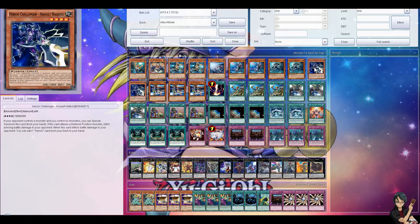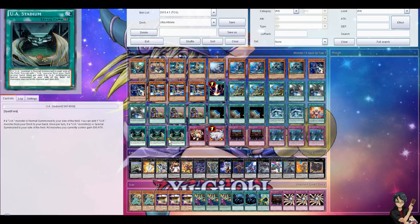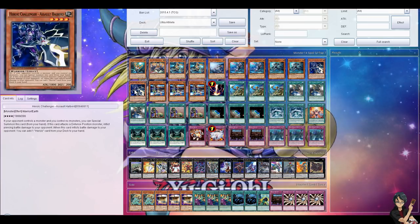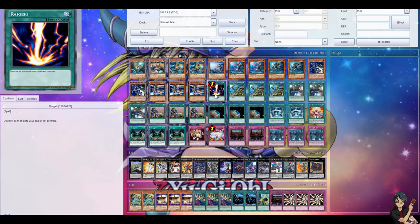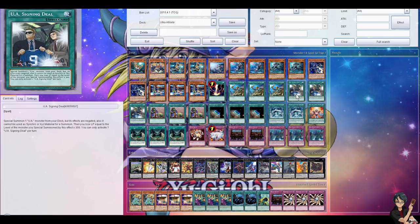Next up, Assault Halberd — Heroic Challenger, sorry. Basically it's like a Cyber Dragon: if he does battle damage (which he does with pierce) you can search the other one. Really nice, it opens up rank fours, and sometimes it's just good for tribute. Gets you out of a dead hand. Then three Midfielder — we'd use another level four UA if we had one. Three ROTA because we're playing warriors. Three Signing Deal — I love this card. It's basically E-Teleport for any UA; they lose their effect and you pay life points, but you're just gonna bounce them around anyway.